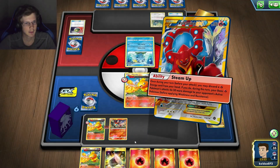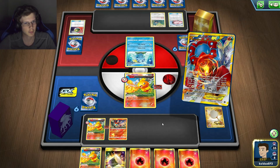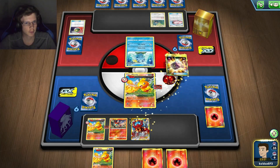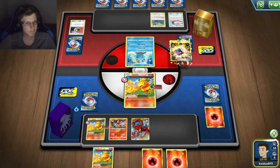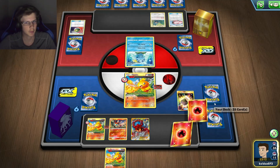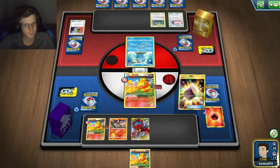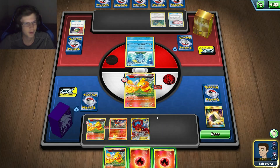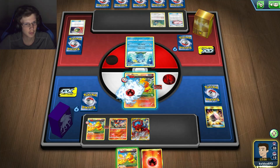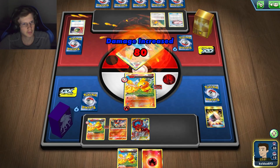I should probably use a Fury Flint to thin my deck. Get one prize from this. I'll just attack. Got Tails, then got Heads — nice. And then I kill him. He has to put down another Pokemon.